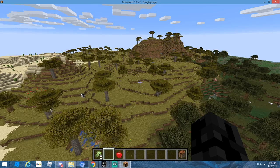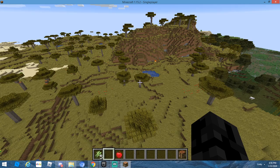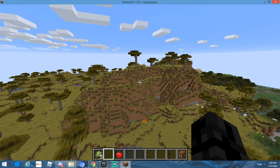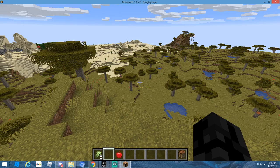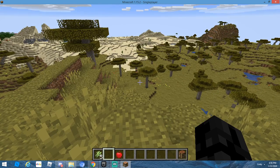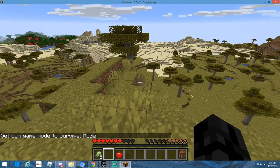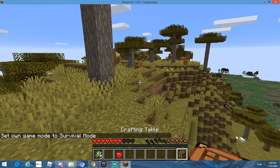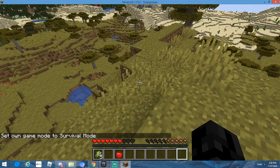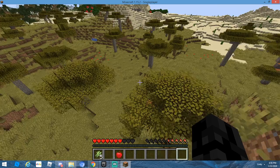We're going to be living in the savannah biome on top of this mountain. Let me hop out of creative mode — you hit slash game mode and then whatever you want to play. I'm gonna put my crafting table right here by this thing and then go to the desert temples and raid those.